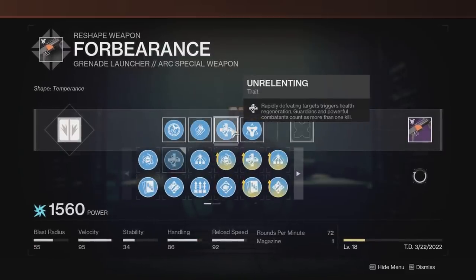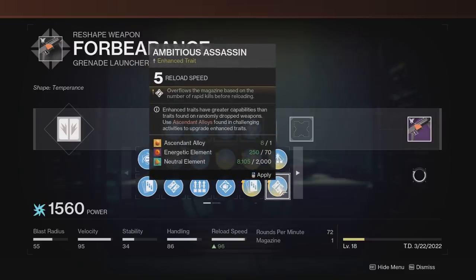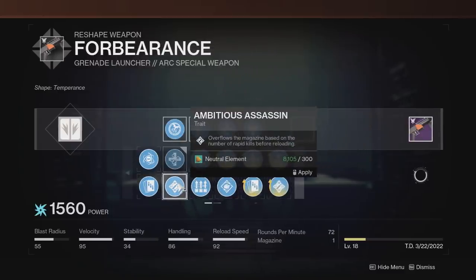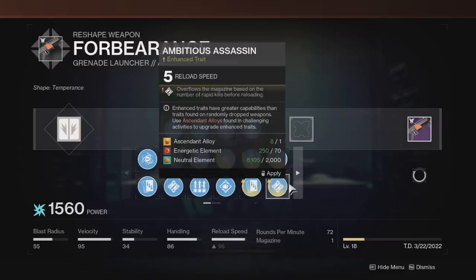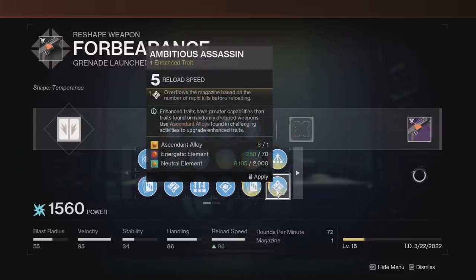This also gives us a little bit more handling and velocity. Then in the left column you could run something like Genesis, but Ambitious will be the best. As you see, the text for Enhanced doesn't say anything different than the regular Ambitious, but if you look at the stats the reload speed does go up by 4 — that is the only thing that seems to change — but we're gonna go in and test it for science to see if it does increase the max mag size.